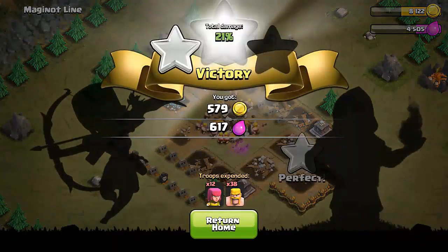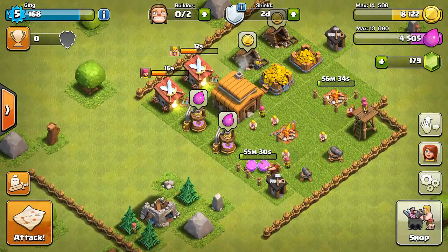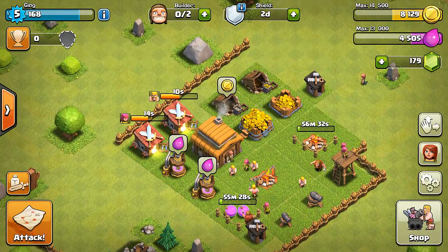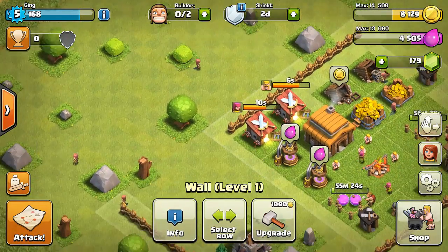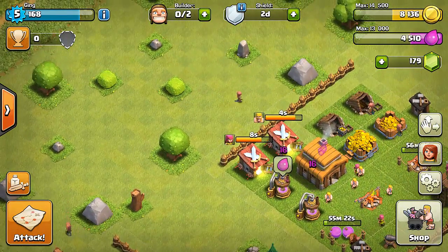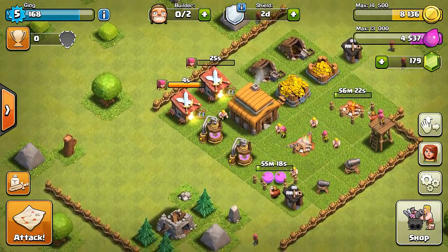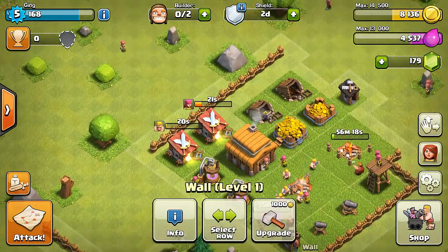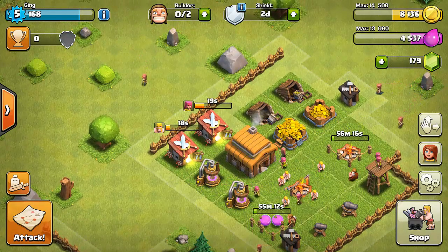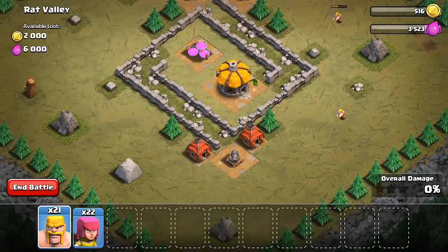People — level 50 people who have invested a billion pounds into the game — will come and raid your base, and you're level 5 at that point. I was level 5, and people like level 50 will come and raid your base, which is really stupid because you can't defend. My defences were cracked then because I was trying to level up my town hall so I could get more wall and protect my base.